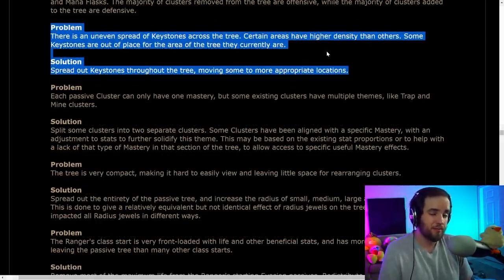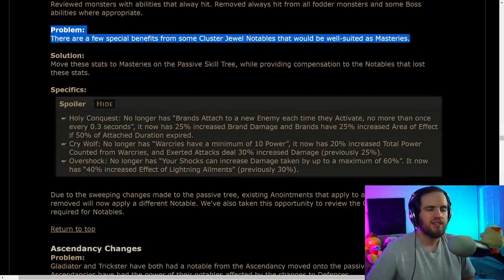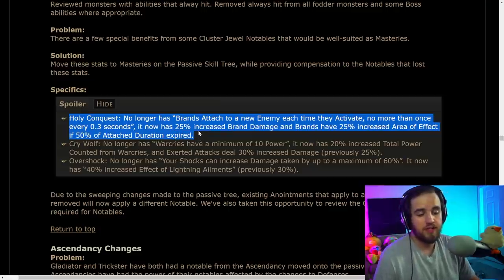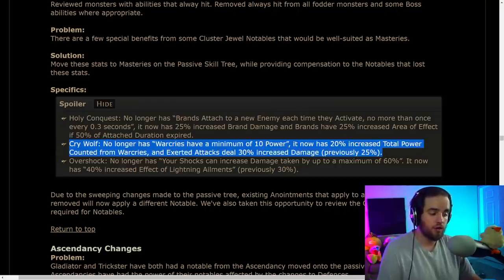One big thing they've done is move keystones around the tree — these look to be in some pretty nice places. Masteries are going to be in the middle of the different skill clusters, allowing you to invest into specific generic benefits for your build. Notably, Holy Conquest — the brand mechanic that makes brands jump to a new target on activation — is being moved into masteries, so you no longer need it on cluster jewels. This could make brand builds really strong for leveling. Similarly, Cry Wolf — which gives War Cries a minimum of 10 power — is now a mastery, so you no longer need to obtain it from cluster jewels.